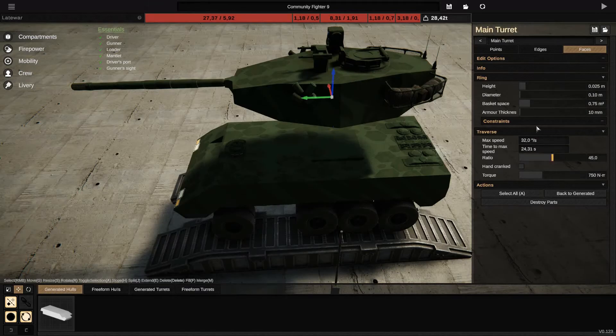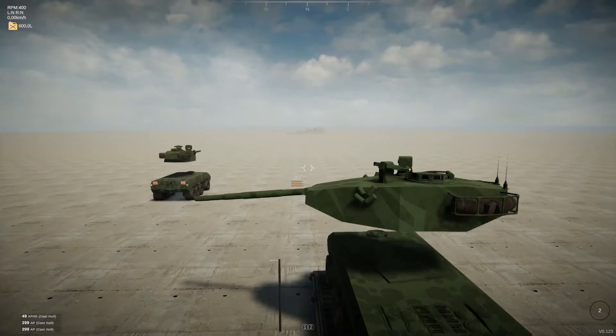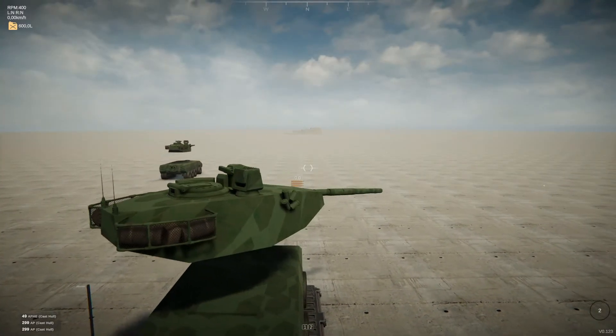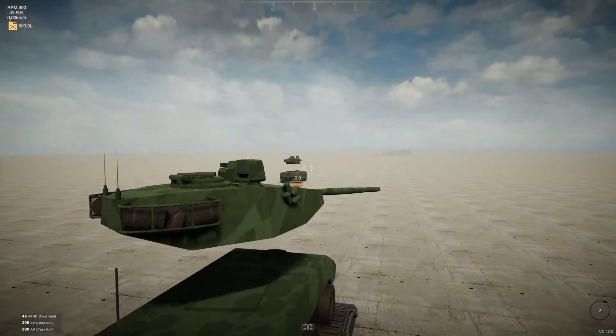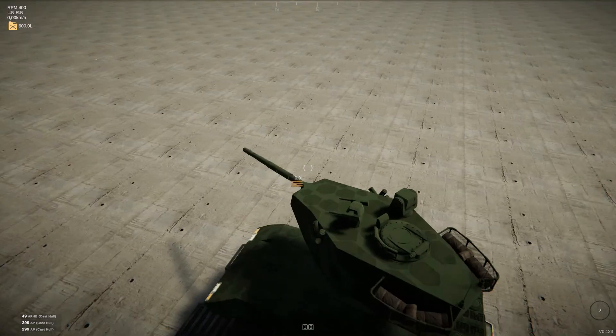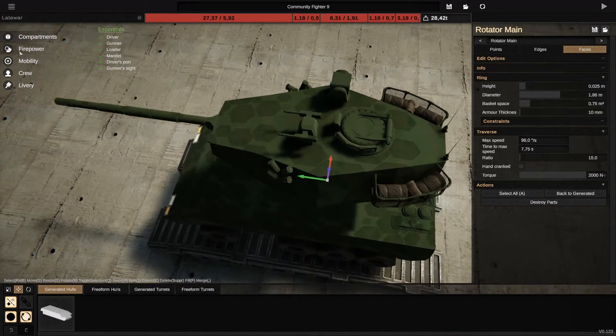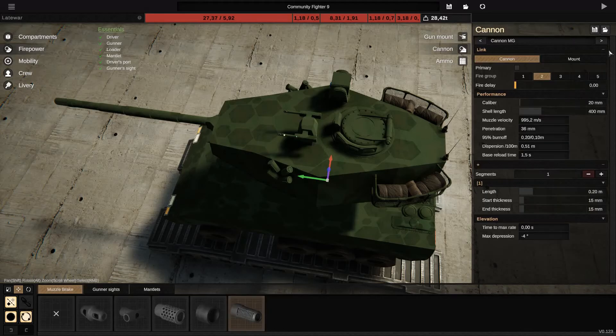Also don't forget to fix your main turret so it doesn't turn on its own, because that will create bugs or weird behavior. And if you want to change the view of your tank — since having the main cannon as your view can be annoying — you can set your machine gun as the main view by making it the primary gun.